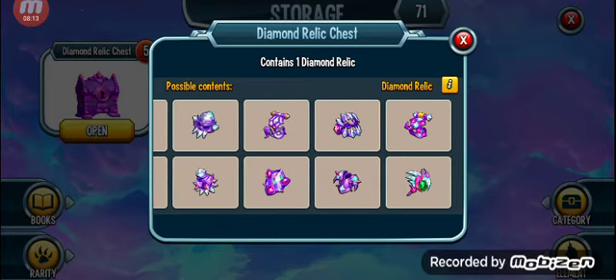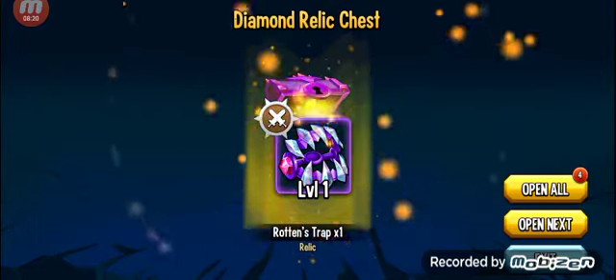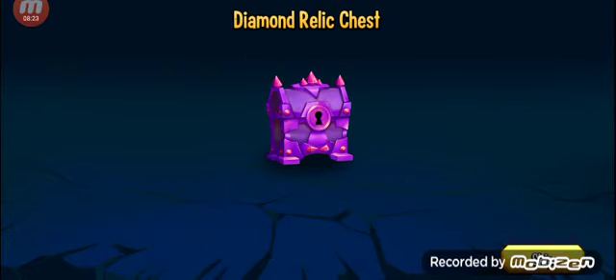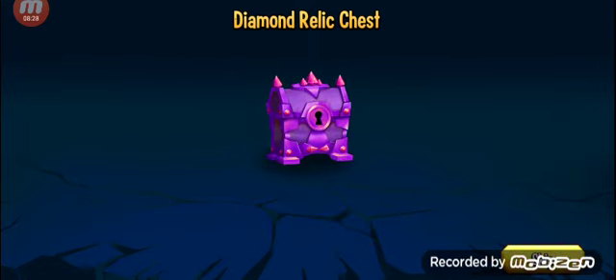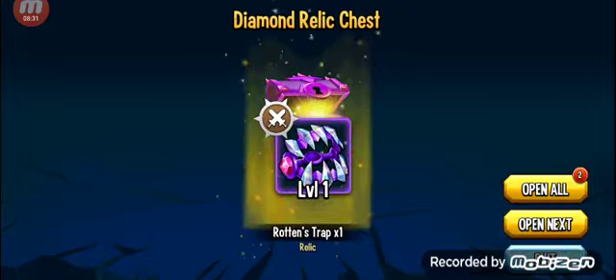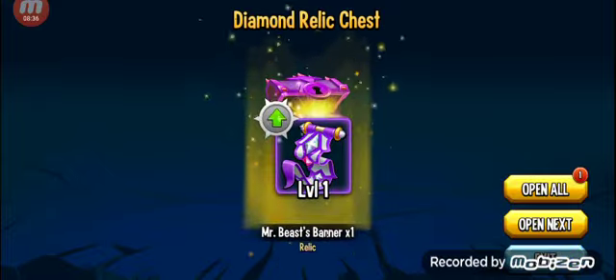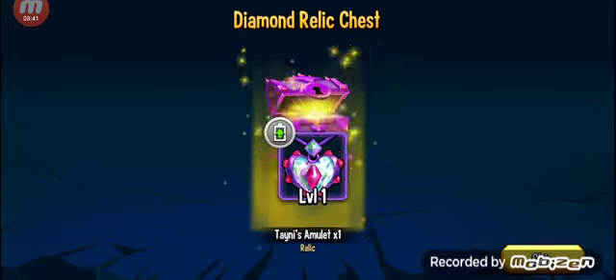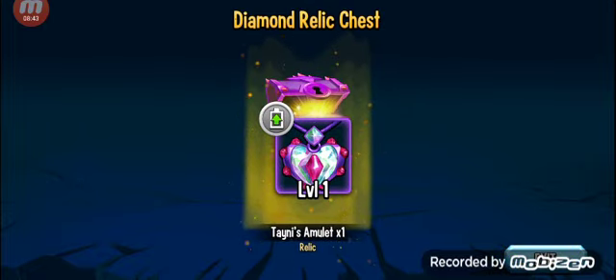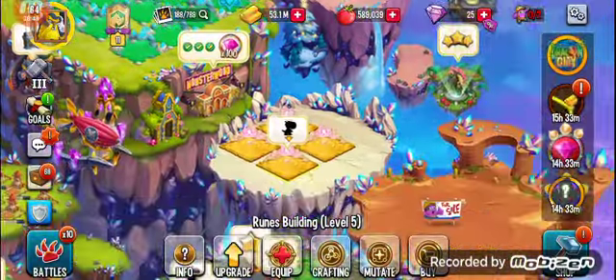We are just looking for diamonds and we've not got a problem with these. We got a Rotten's Trap, a Cane of Atlantis, another Rotten's Trap, Mr. Beast's Banner — we'll put that on Mr. Beast when we get him — and Tainey's Banner.